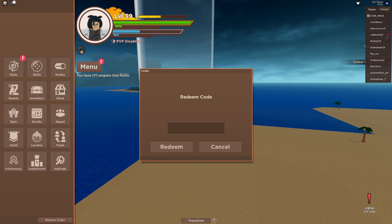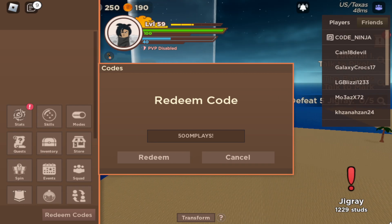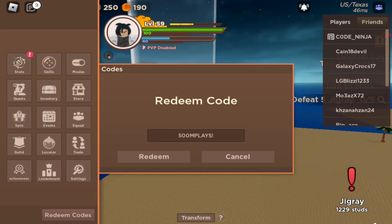Let's go ahead and redeem the working codes. The first working code is '500 million plays' — redeem this code! Also, if you want Robux, like this video right now.